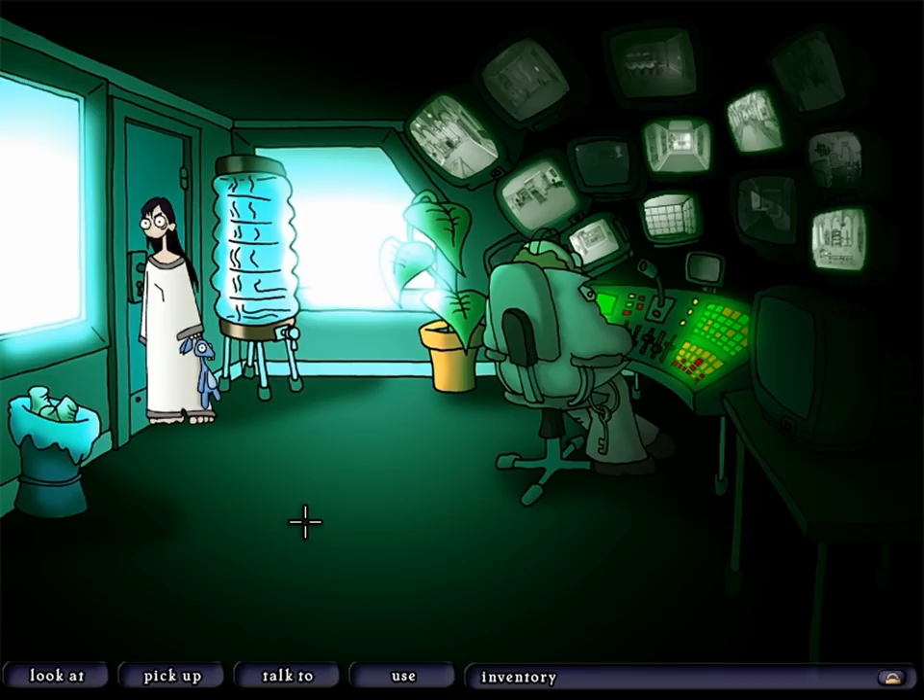Welcome back folks to Let's Play Edna and Harvey the Breakout. When last we left off, we managed to get one floor lower in the asylum. This may not seem like much, but consider the fact that we started the game locked in a padded cell with just a terrycloth doll in our inventory. Getting out of that and over to here is a huge achievement.